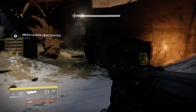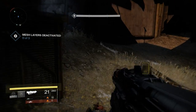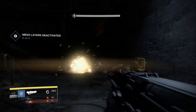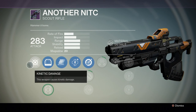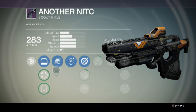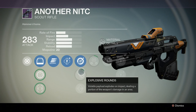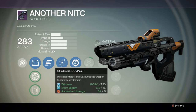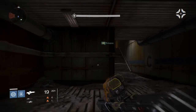When talking about precision damage, I like this gun and used it all the time. The problem was I was then awarded another NITC, and I saw just how uncompetitive this gun is compared to a random, not upgraded scout rifle — Another NITC. The gameplay you're seeing: this scout rifle is only 283 attack compared to the 312 of Time on Target, so Time on Target should be substantially better.